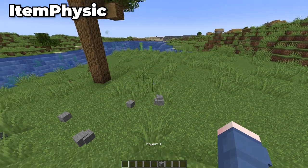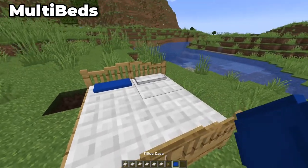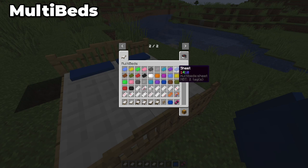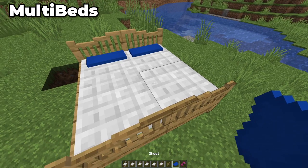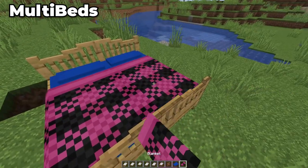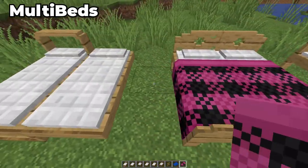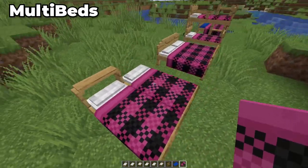Side note — take a shot every time I say 'bits and pieces' in this video. Moving on to the Multi-Beds mod, this mod adds in a collection of new bed styles. Whether it be single beds, double beds, bunk beds, or many other different designs, you can have much more customization with your beds, allowing you to make designs that fit the theme of your building and house and have a bit more fun when decorating your home.